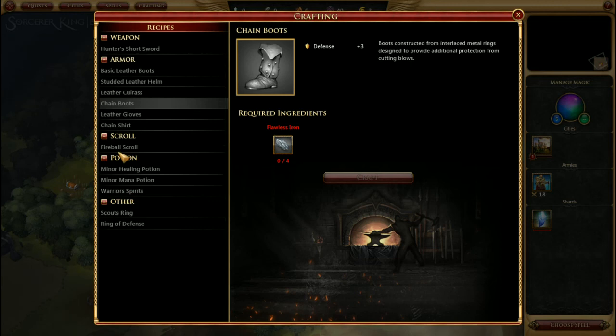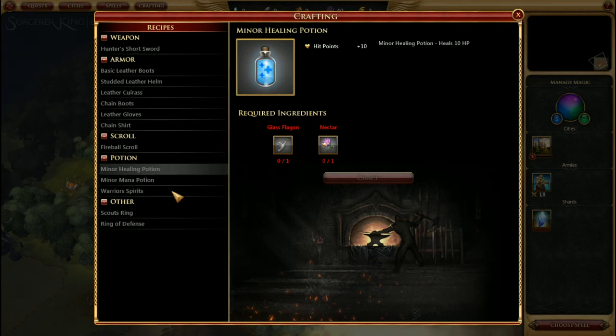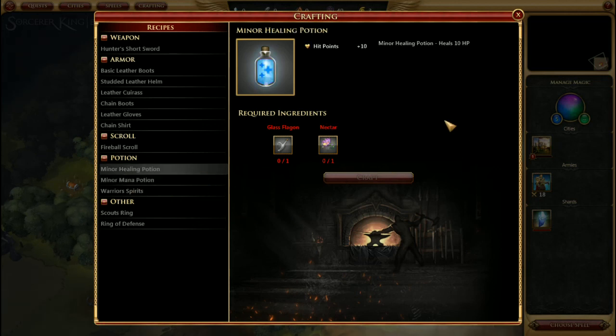Things like potions can be used at any time by any unit. Here on the overworld map you can just use them — for example, use a mana potion whenever you get it to improve mana, unless you have a lot and feel like saving it. You can also use a healing potion if someone was hurt in a fight, or even during a fight when a unit's turn comes up.